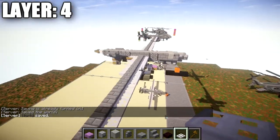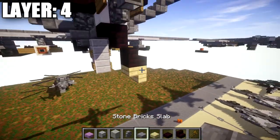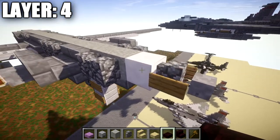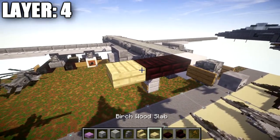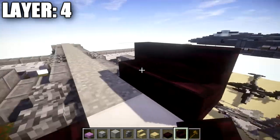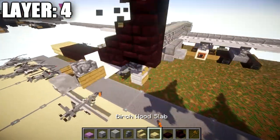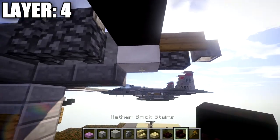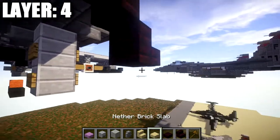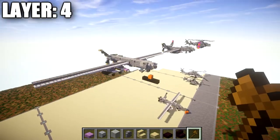Now for the turboprop blades — if you've done any of my aircraft tutorials with three blades, you'll be familiar with this design. Going to the quartz full block, place two nether brick top slabs followed by a birch wood top slab out to the side. On the other side, place a nether brick stair, a second nether brick stair, and a birch wood slab on top. Going down from the quartz block on the bottom, place a nether brick stair, then another nether brick stair, and an upside-down birch wood stair on the bottom — that creates the props and completes layer four.